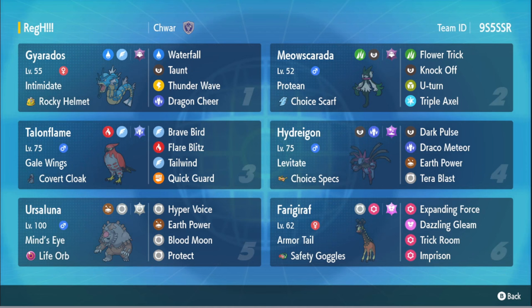Talonflame has Brave Bird and Flamethrower to cover it. Hydreigon here with Choice Specs - one of our big heavy hitters with Dark Pulse, Draco Meteor, Earth Power, and Terra Blast. I'm assuming this Ursaluna is fast but it might not be because Lunafridge is right there. Gyarados has Dragon Cheer for the high dragon crit boost, plus Taunt, Thunder Wave, Waterfall, and Terra close for utility.